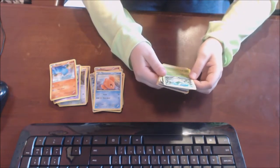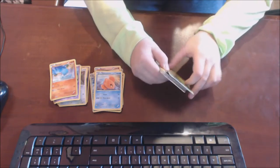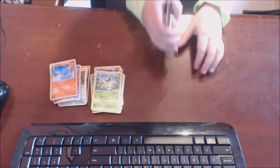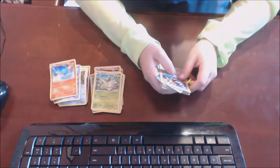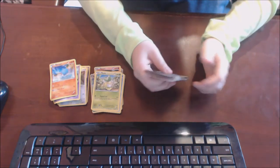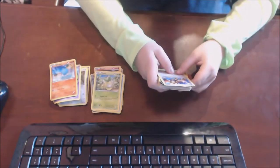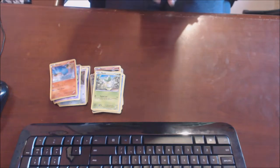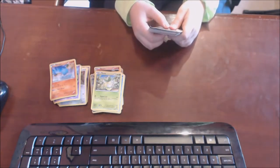Now we have Petilil — that guy's like the cauliflower guy from Pokemon Black and White. I like Black and White the most. 50 damage, Leaf, and then Magical Leaf, 10 damage. We still have a lot to go so stay tuned — it's like a news broadcast.